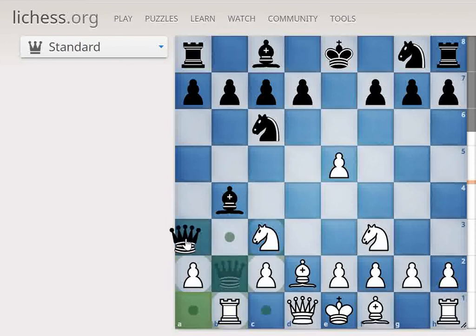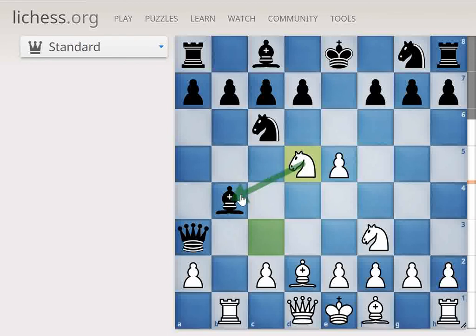So Queen retreats to A3. From this move, we go Knight to D5 — absolutely brilliant from White. Attacking the Knight from three different pieces and also threatening a fork on the next move. Really nice!